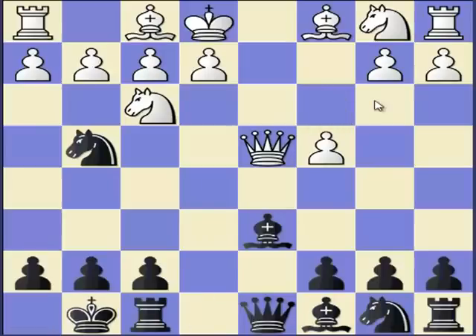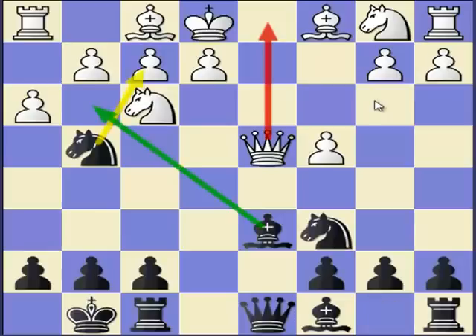Instead of knight c3, if white plays h3 — and I can tell you this is a disaster move — the response is knight c6. Now you can already see that if the queen goes back, we have the familiar trap: knight to f7, bishop goes to g3, and white loses the queen.